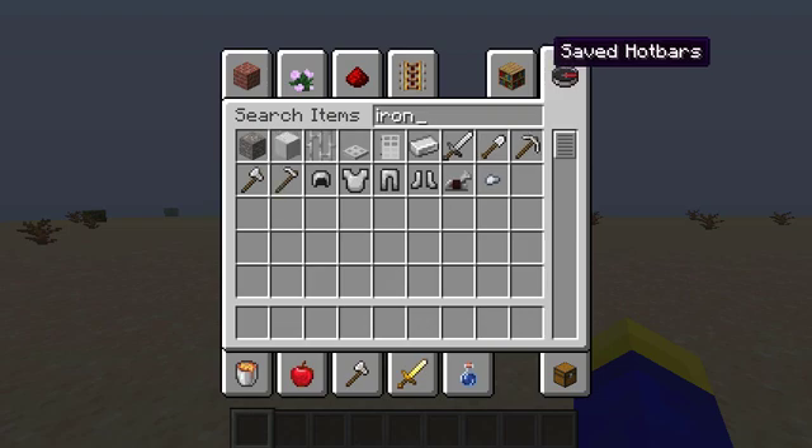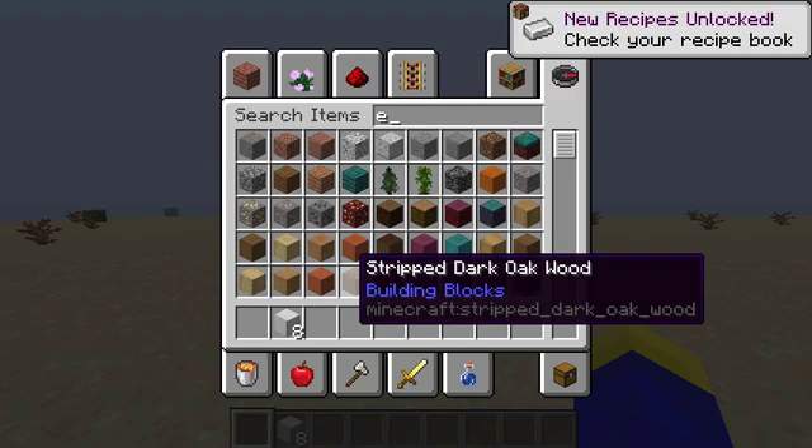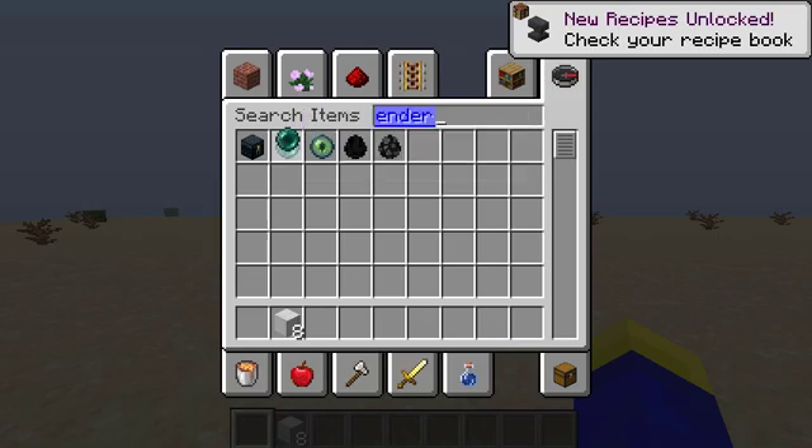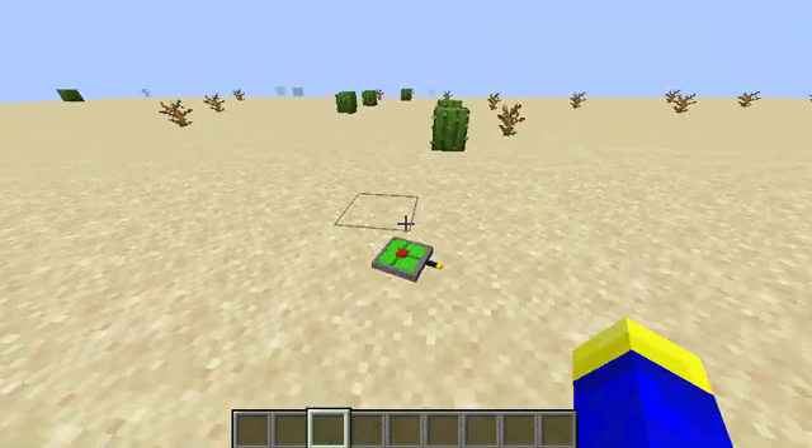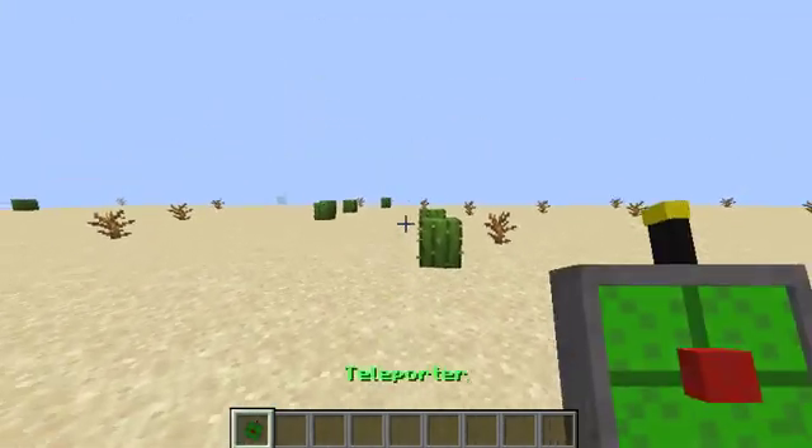And... get the Ender Pearl. There you go. You can craft it. It still works.